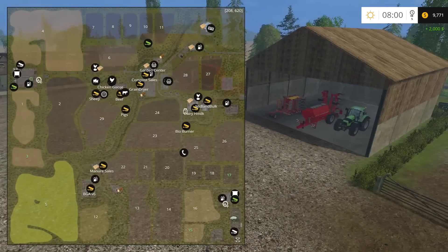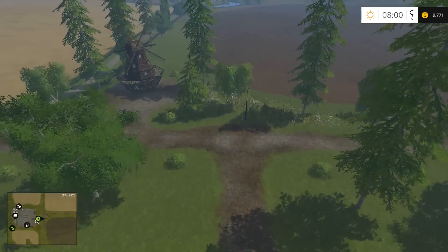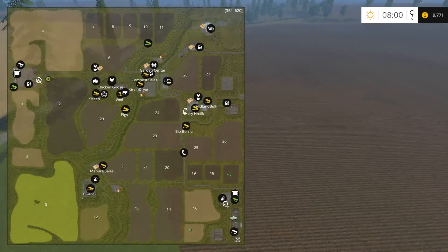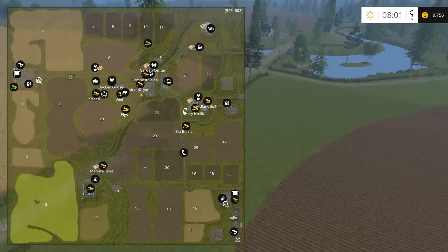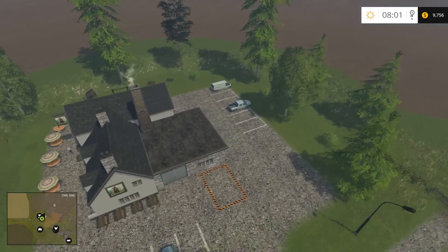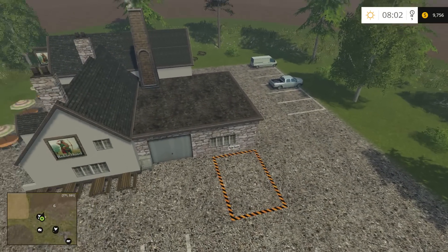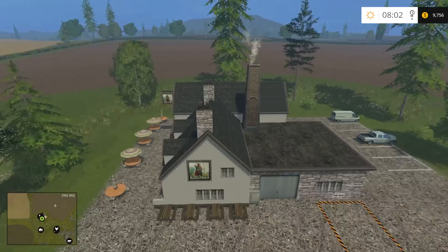We have some egg sales here, and this little tavern or restaurant — you can also sell pallets. I'm not sure what pallets exactly, could be soda or eggs. You'll have to find out once you play. Robin Hood — I like that.